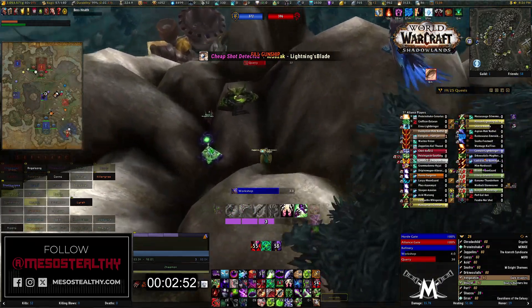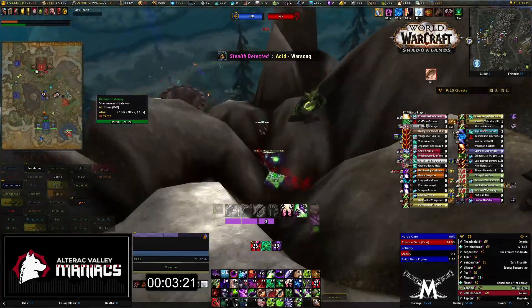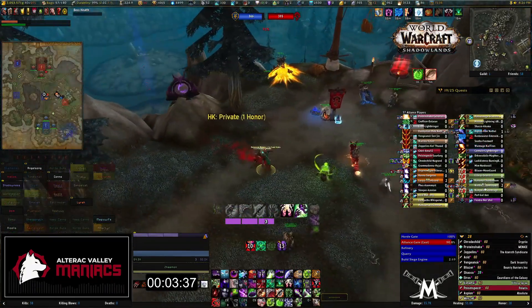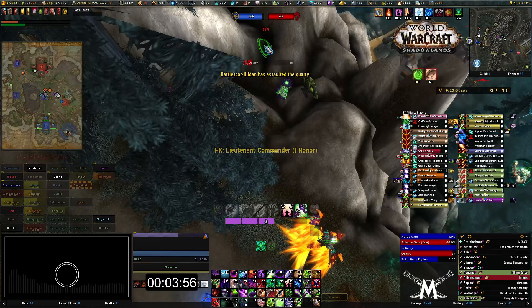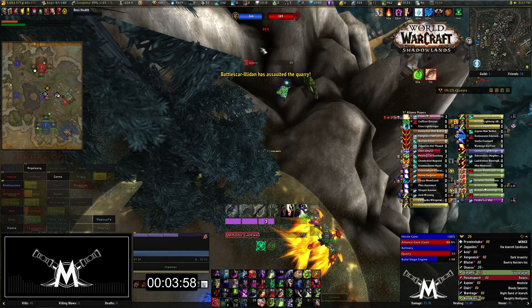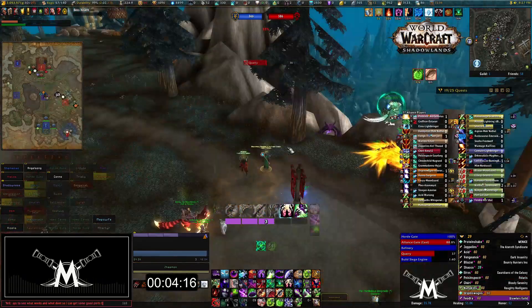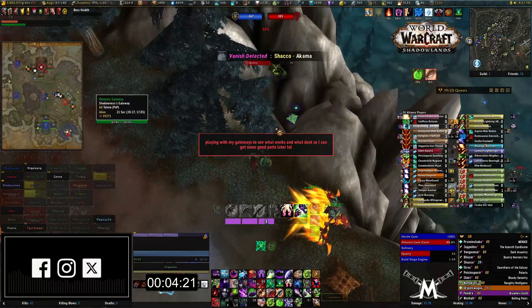Maybe I can mountain jump — oh yeah I can do that, that'll work! Let's get up here and mount. Yeah, so you got to watch where you put your gateway because there are spots where you can't get back up. I'm gonna try another one over this way, it's kind of just playing around at this particular spot to see what's the best one.